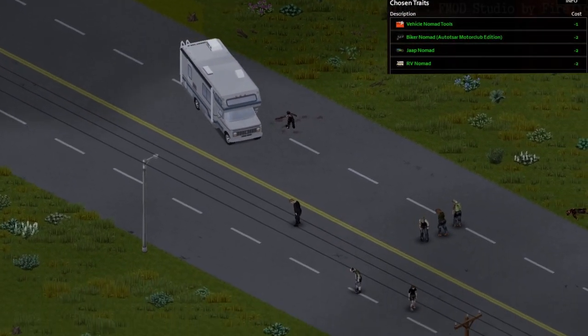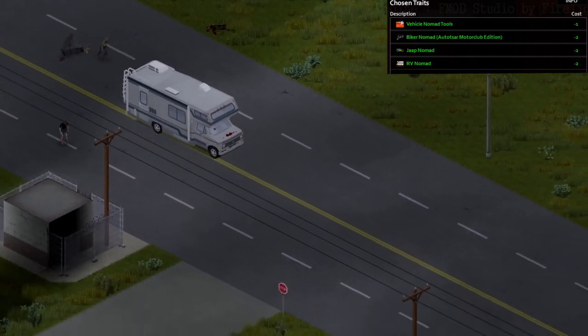With the RV Interiors mod, you can fully customize your RV and make it your home away from home. Pair this with Monkey's Start Location and you can use some of your trait points to start off your run with an RV.